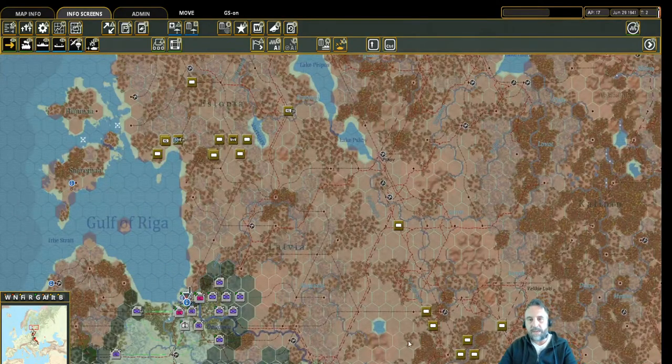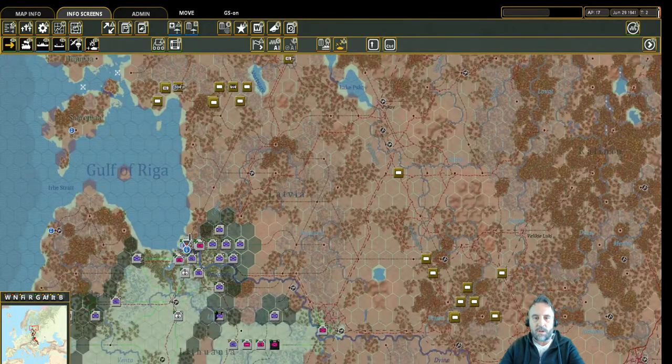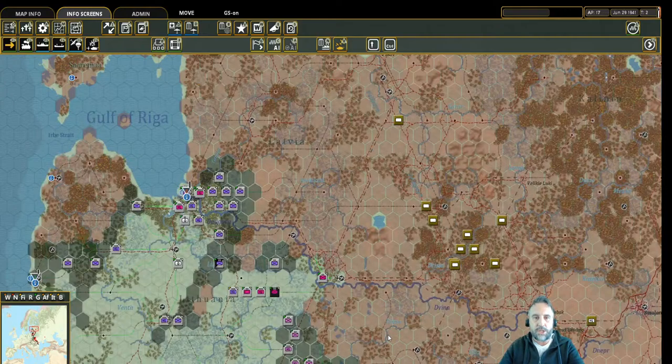Because we've been talking game mechanics a lot this time, I haven't talked as much about strategy and playing the game itself. We have a big decision to make — that's with 4th Panzer. Some of 4th Panzer is up here and helped us take Riga last turn.